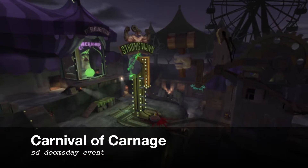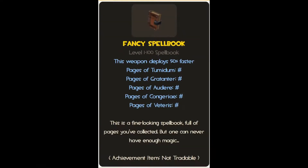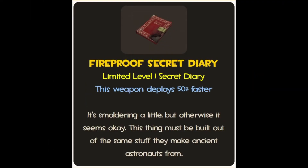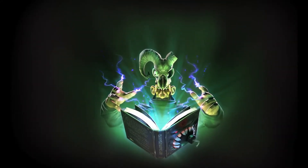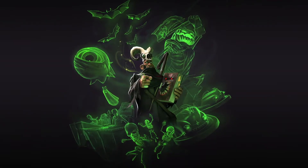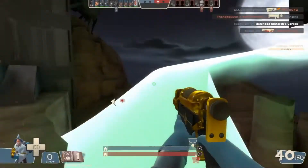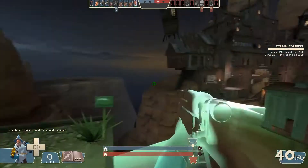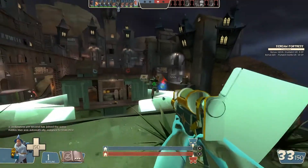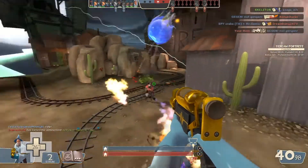When playing on Hell Tower, Hellstone, Pit of Death, or Carnival of Carnage, players who have the Spellbook Magazine, Fancy Spellbook, or the Fireproof Secret Diary equipped are able to cast magic spells that they can pick up around these maps. These magic spells vary greatly in their abilities, from launching a player into the air, to briefly turning invisible like a Spy, to summoning skeletons or even Monoculus.